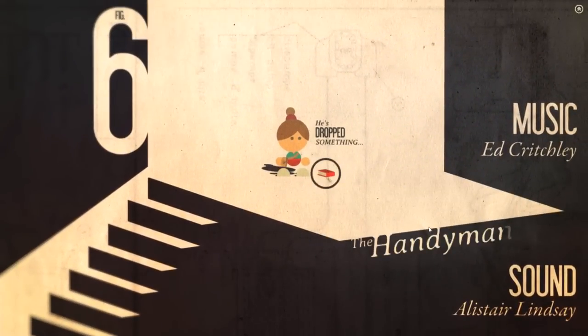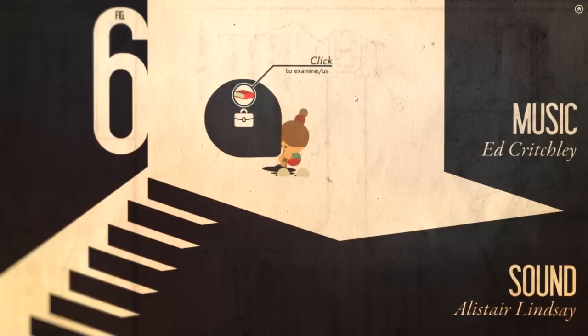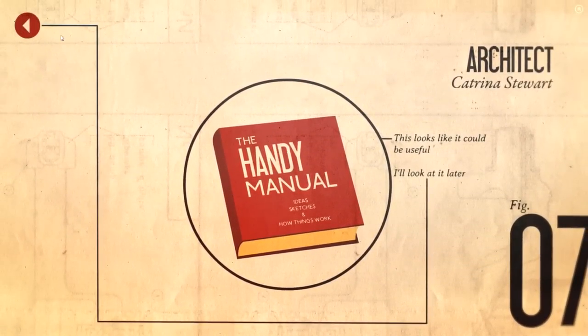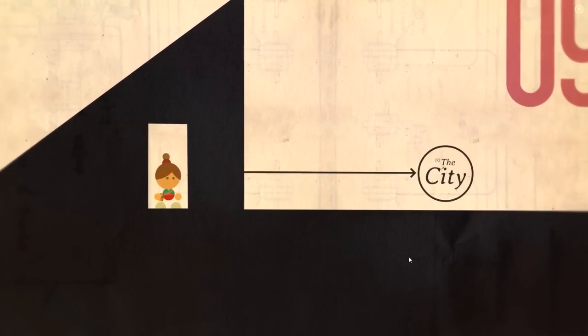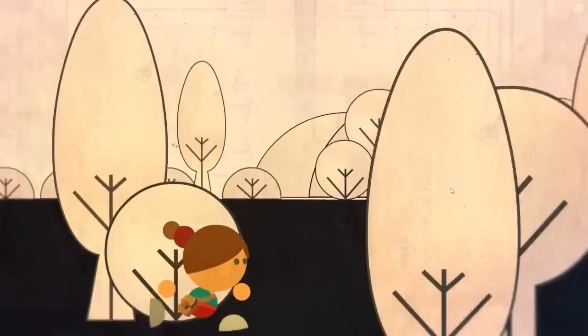There's more credits - music and sound - and this is the handy manual. Let's pick this up, it does come in very useful later on and there are some helpful hints in this book. We click on the bag to look inside - we've got the manual in there. We'll look at it later. We're now going to click on the back button, here's the door, click on the arrow - out we go. There's a very, very clever art style in this intro level. Here we go, we're running off to the city, to Lumino City.